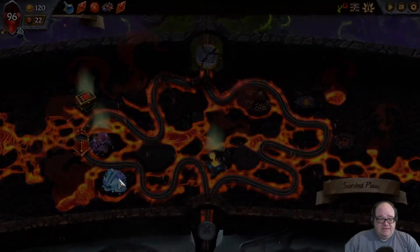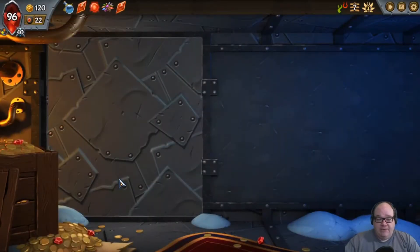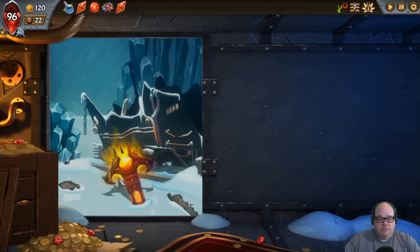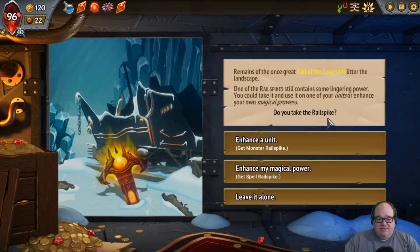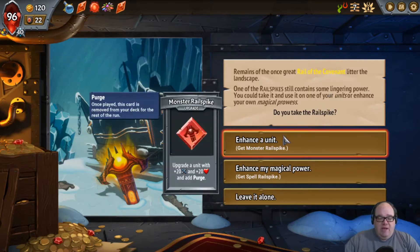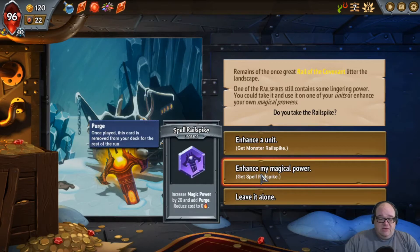Let's do the encounter first to see if maybe we get a little bit of extra cash. Remains of the once great Rail of the Covenant litter the landscape — one of the Railspikes still contains some lingering power. You can take it and use it on one of your units, or enhance your own magical prowess. This is an interesting one — it gives you a one-off super thing. You can enhance the unit with plus 20 attack, plus 20 health, and add Purge. Purge means once you play it, it's gone from the deck — not just from that battle, but from the deck completely. The other option is increase magic power by 20, add Purge, reduce the cost to zero.